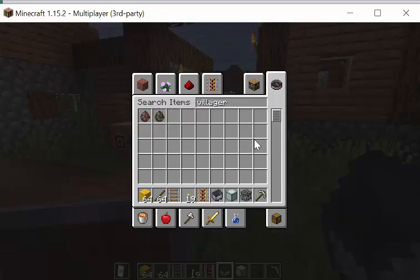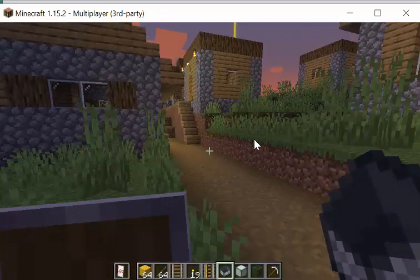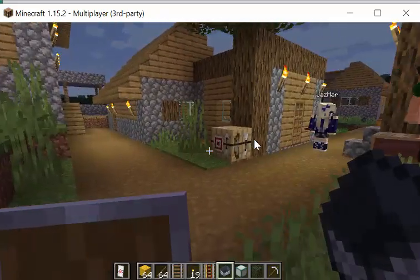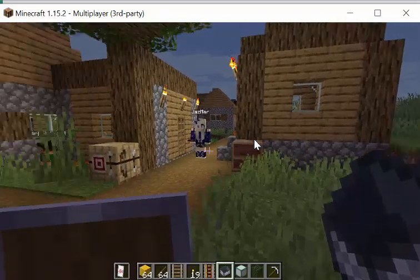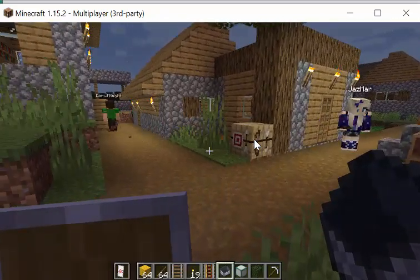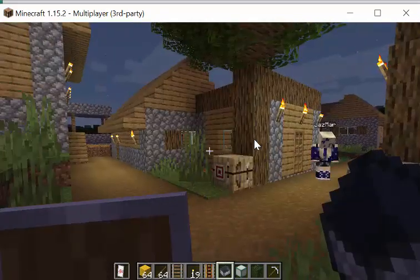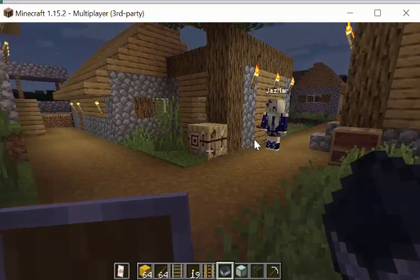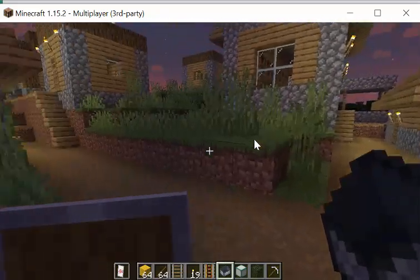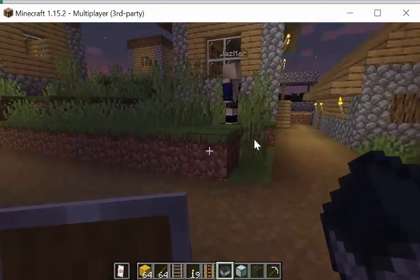Don't spawn a zombie one — those are bad. The workstation that you were trying to get them to spawn against may have already been claimed by a villager who's wandered off. If it's claimed, they won't be able to claim it. But I just put the workstation out and there were a couple of taskless villagers around. Hopefully they'll come back now.